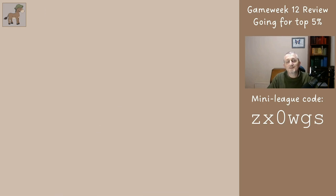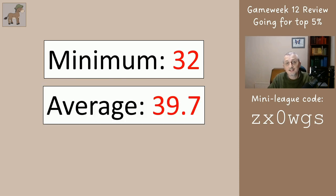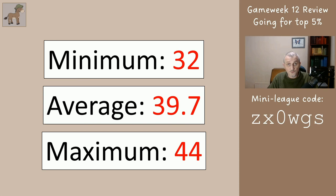To estimate the scores this week I've looked at the three teams I know for sure are following the series. The minimum — the worst score — was 32, the average was 39.7, and the best was 44. The global average for this week was actually 39, so they're actually doing okay.